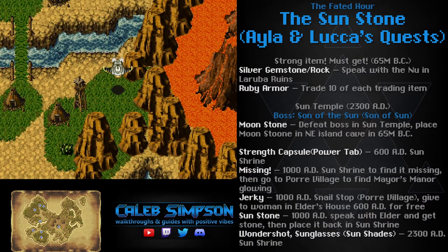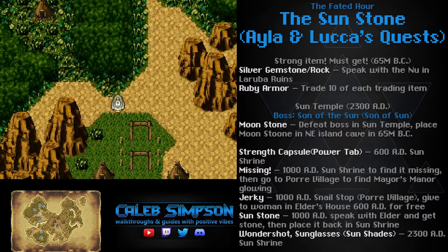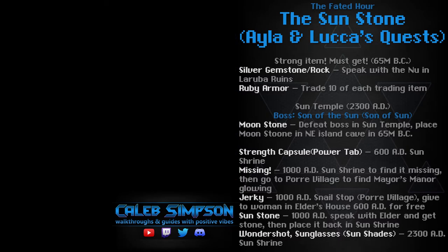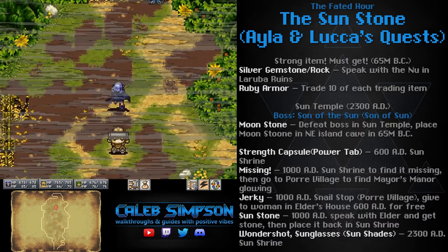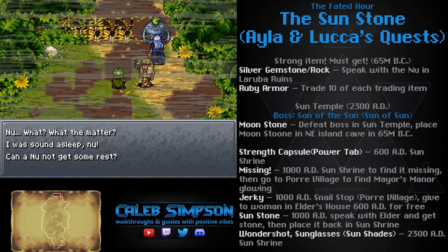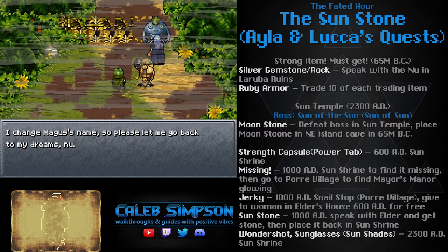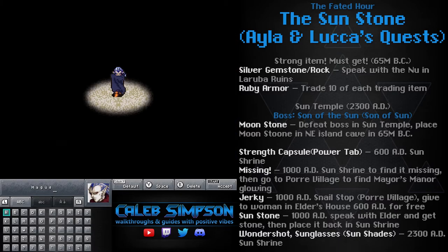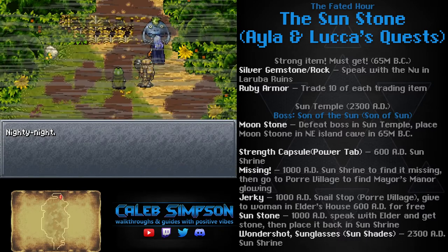If you speak with her in the End of Time, she says to stop by Ioka Village in 65 million BC, and there's a strong defensive item you can get there. So hop in the Epoch and swing over to 65 million BC. You want to park near LaRuba Ruins in the far top left, just north of Ioka Village itself. If you go inside to speak with Anu, it will allow you to change the name of the character in your first slot — whoever is your party leader. By swapping characters back and forth, you can change all character names if you want.